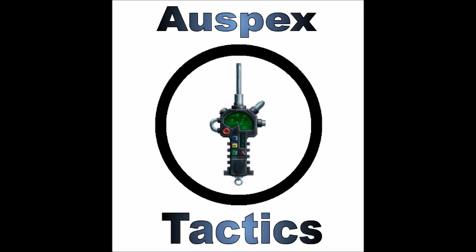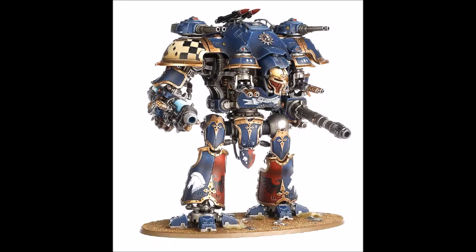Hello and welcome back to Allspets Tactics, and the final video in our mini-series Knight Fortnite. Over the last couple of weeks, we've looked at every single unit in the Codex, as well as every single warlord trait, relic, and stratagem the book has to offer. I'm tempted to review a few of the Forgeworld Knights at some point in the future, so if that's something that would interest you, please let me know down in the comments below. Today, we're going to be looking at the Boogeyman from hundreds of tournaments over the past year or so, the Knight Castellan. In this video, we'll take a look at his rules, any buffs and combos that we can use to make him stronger on the tabletop, and how I would run one on the tabletop at the present.